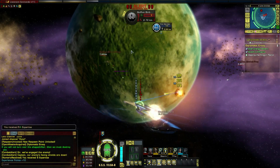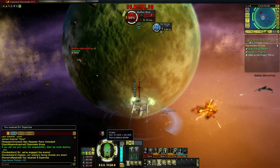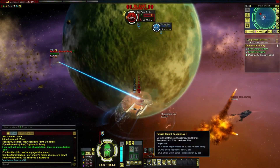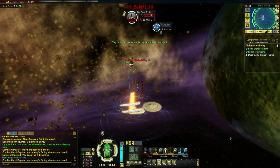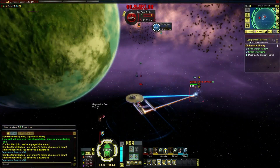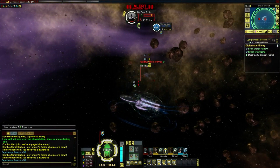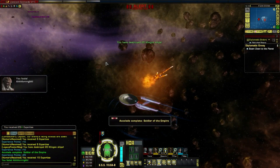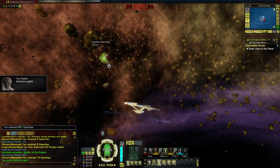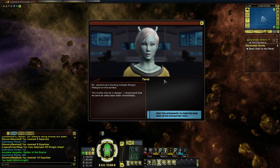Decent damage. The turns - they're hitting different shields. Okay, he's cloaked. These Birds of Prey are so weak - well, not weak, I mean they're very powerful obviously, but they are fickle. Flimsy, is that the right word? The sensors are showing multiple Klingon life signs on the surface - the monks may be in danger. I recommend we send an away team down immediately and alert the ambassador to meet the away team at the transporter room.